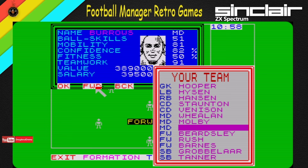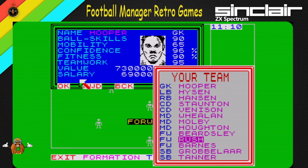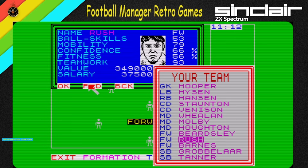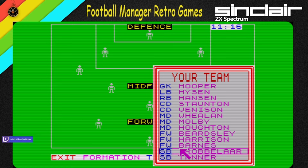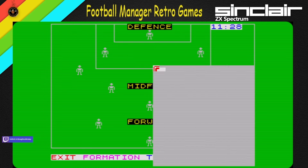Let's try to find Burrows — what's Burrows like? 391, 389,000 — he's better than Ablett anyway. I might have to put Harrison in, even though I haven't got a clue who Harrison is. Let's put Ray Houghton in. And then I think I'll take out Rushy — sorry Rushy — I'm going to put Harrison in instead. Goalies — they've put both subs as goalies. We probably need to put a defender in there. There we go — Nicol. That's good. Exit.